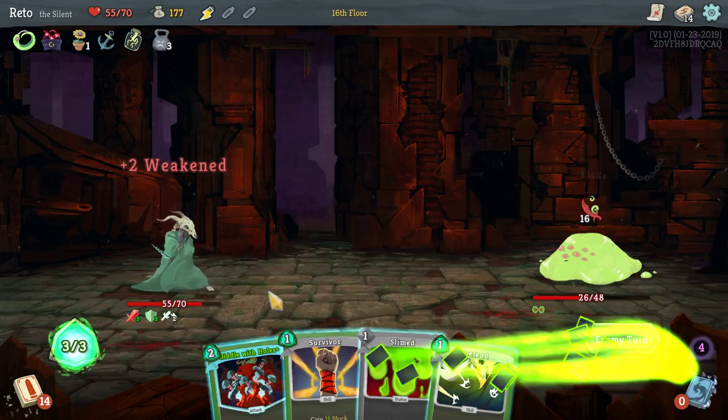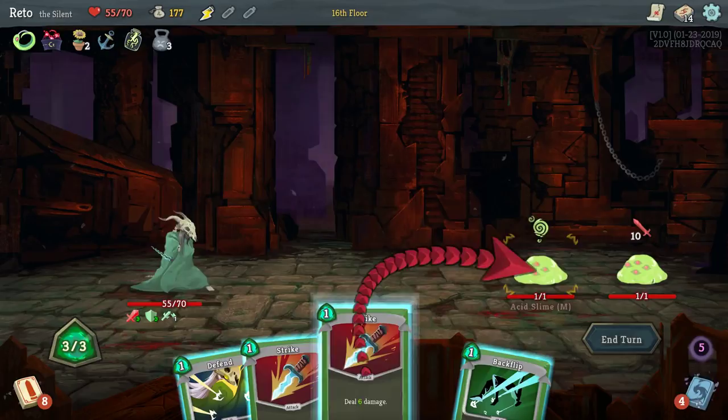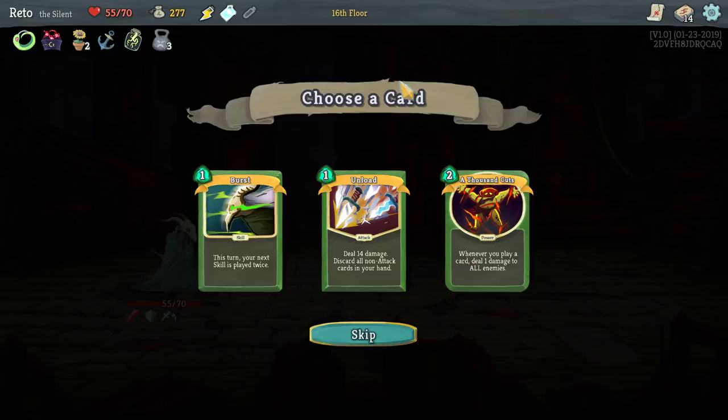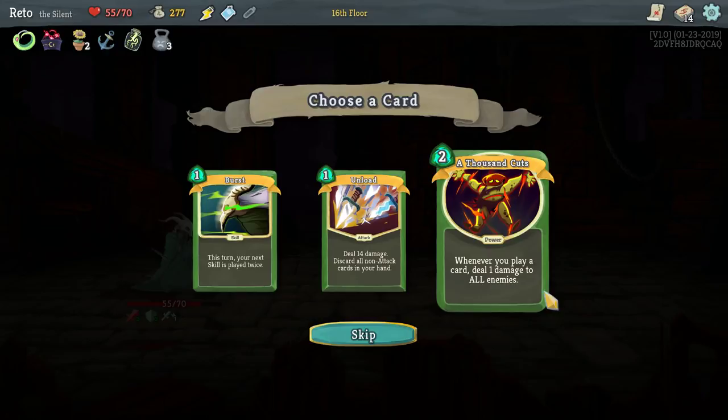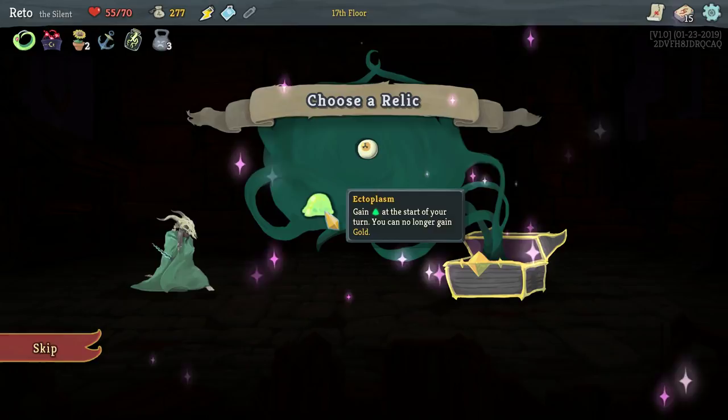Oh shoot — I thought for sure that would do it. Bad math. Good deal, easy easy easy. This turn whenever you play hard — to all enemies, maybe. Your next skill is played twice — let's try that out, that sounds cute. No to snekoi. Gain energy at the start of your turn.